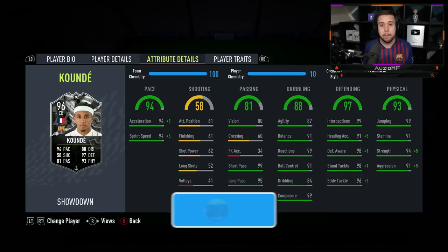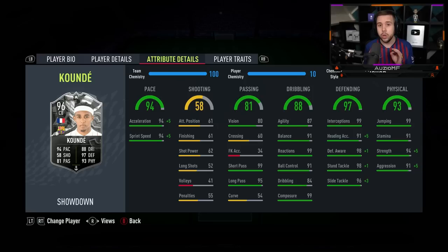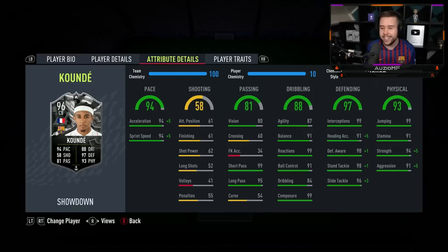The passing stats look incredible. He's another centre-back with 80 vision — like Rudiger, who I was really impressed with for his passing ability. Those over-the-top through balls were way better than expected, and I'm expecting the same from Koundé today. The dribbling stats look amazing too, and I'm definitely expecting him to feel incredible on the ball. The defending stats look top tier, especially with the Anchor chem applied — you're seeing so many 99s in there.